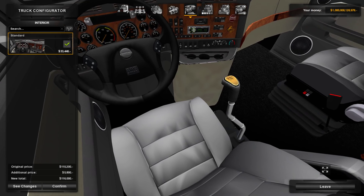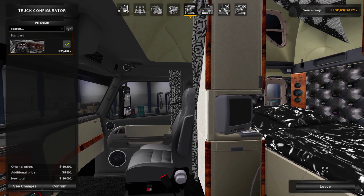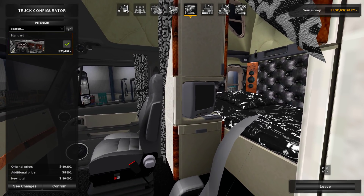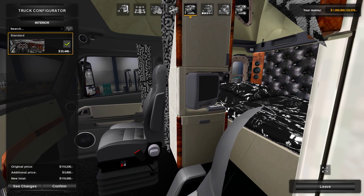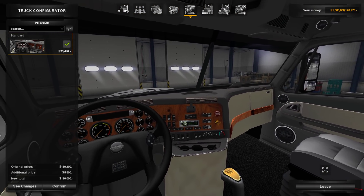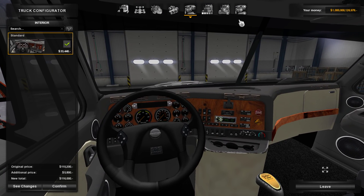There's really not that much in terms of pre-made interior configurations, but the interior itself is fully custom-made and I actually do like it quite a bit. You can actually see the sleeper back there with a really old TV screen and everything. That's kind of cool. You can see the air ride seats, the gear shift, the dash, everything. It's actually a really, really nice interior, especially for a mod.